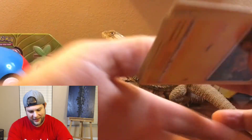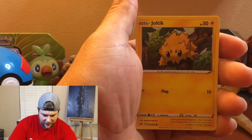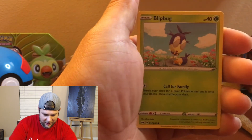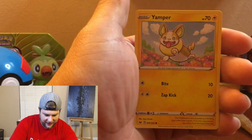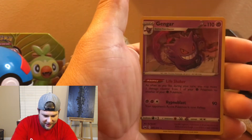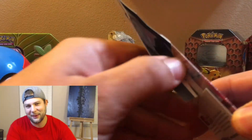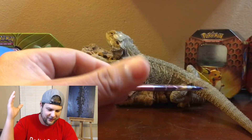Alright, single blister packs, do not let us down — let us pull something good! Gavantula, Air Balloon, Pokekid, Joltik, Silikovra, Blipbug, Goldeen, Yamper — reverse hollow is an uncommon Eldagrass, and the rare is a Gengar holographic. Alright, so still a holo card, so it does count for a little bit of something. But we have one more pack to go — what if this last one was a gold card or a hyper rare? That would just send us all the way to the top.